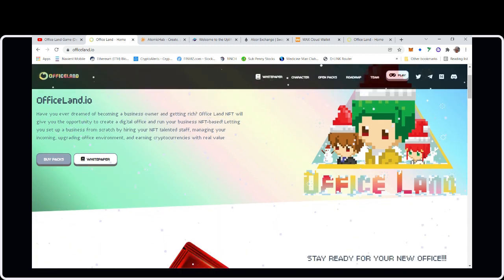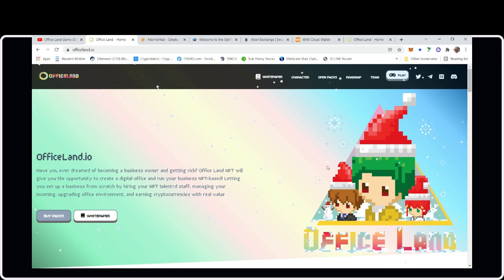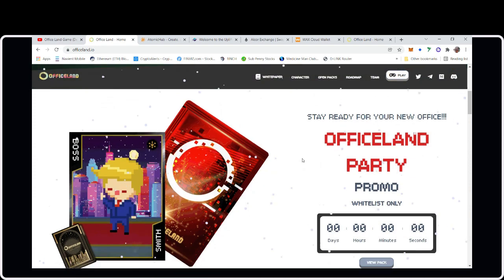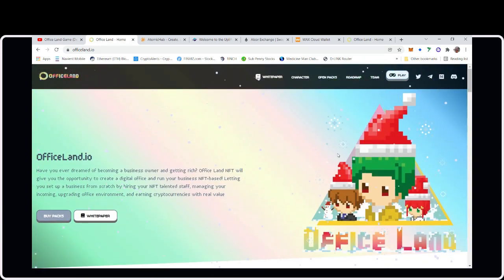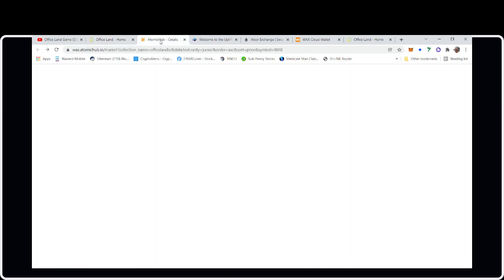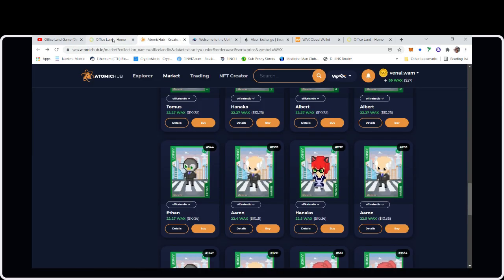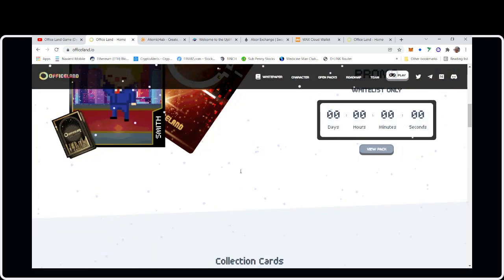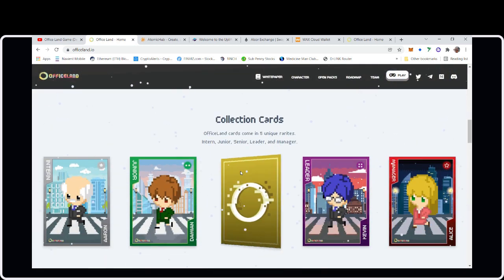OfficeLand is basically — the only word you can use is cute. Look at the 8-bit office workers. You're basically starting your own office with these 8-bit NFT characters. They had pack openings recently. I wasn't able to be part of that, but I did buy some on Atomic Hub. They're very cheap.